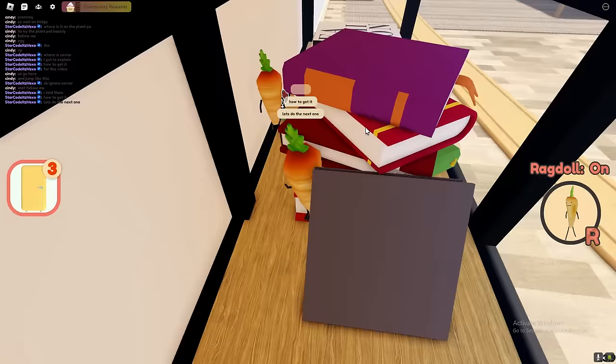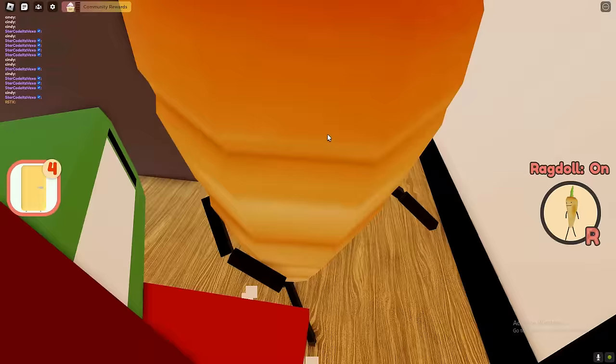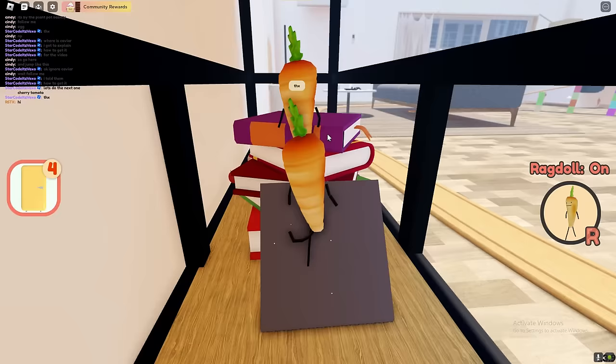The next one — jump up here like this and there's actually a strawberry right over here. Is that a tomato? Oh, cherry tomatoes! So go ahead and get there — it's right at the back of the papers. Go ahead and get the cherry tomato which is going to be right there, and now we can move on to the next one.